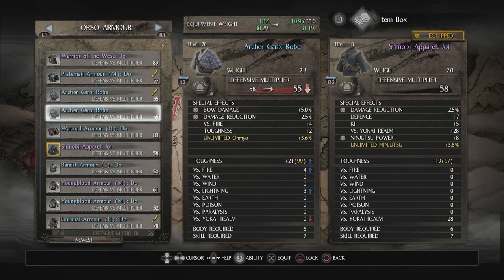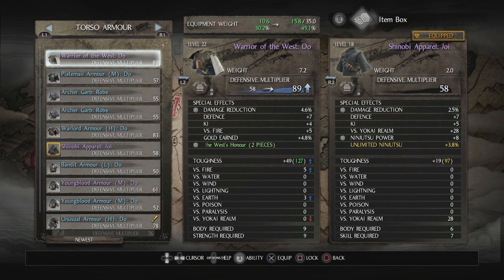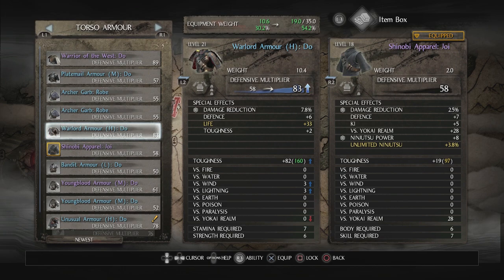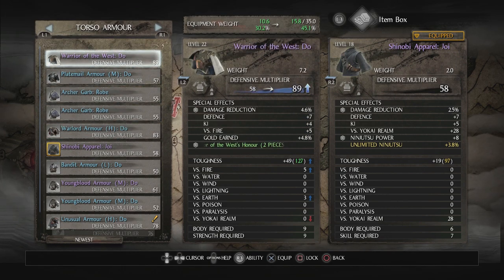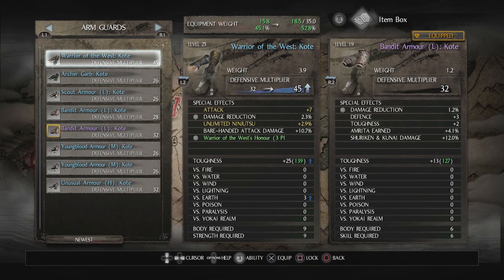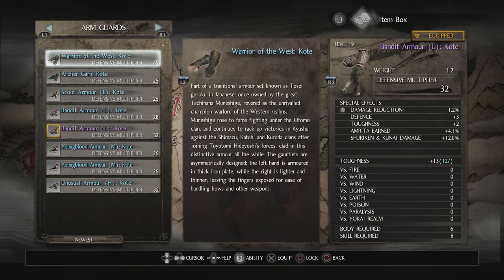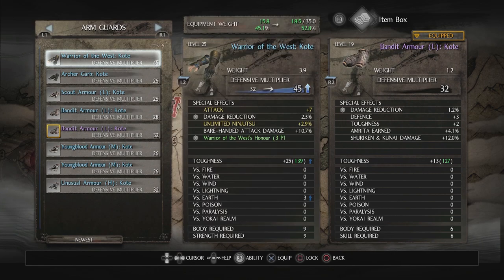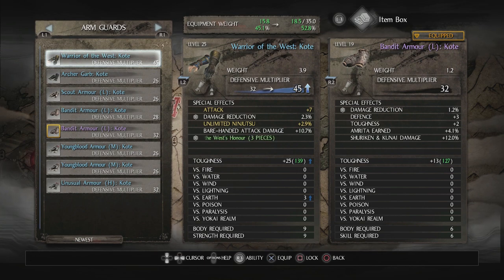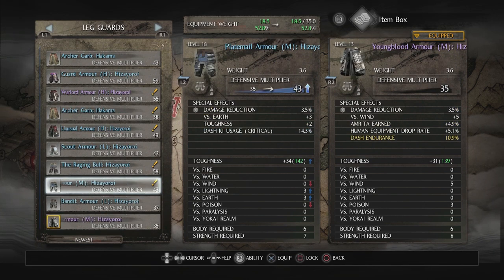The Shinobi Apparel — anything better? This one has 83 weight because it's very heavy. This one's 89. This has a lot of Ki on it — maybe this one. I'll use the Warrior of the West Doe, I think that's better. It gives damage reduction and I already have two pieces of the set on, which is really good. It also has power from barehanded damage, which I might reforge into something else.